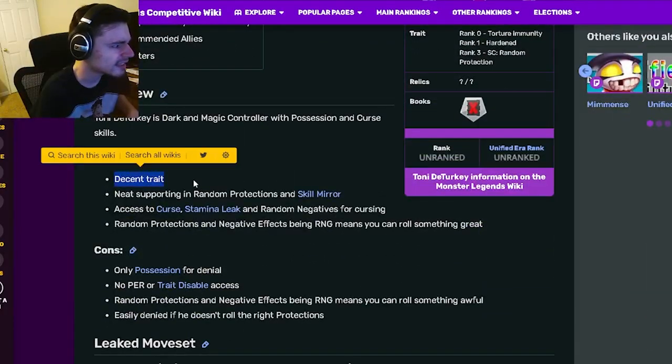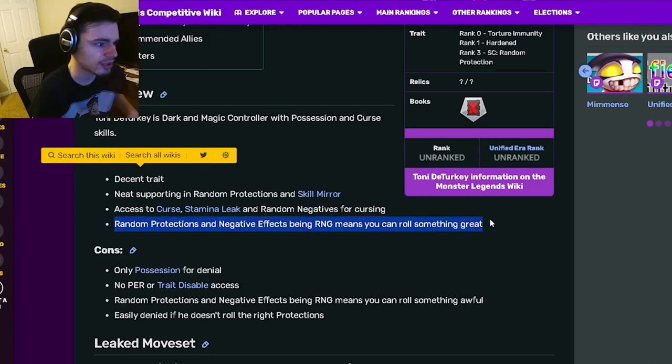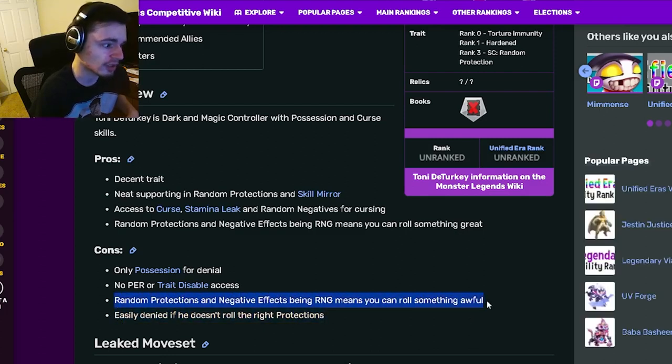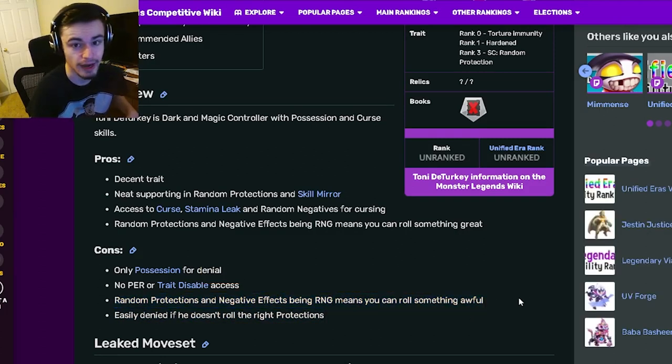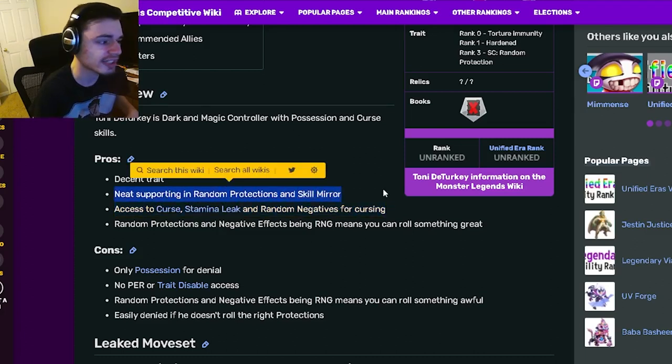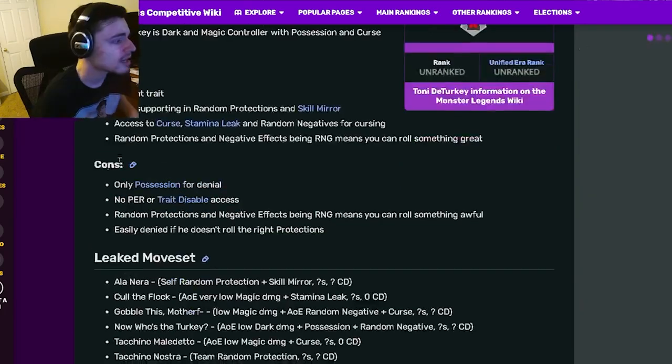So for the pros: he has decent traits, and Random Protection's negative effects being RNG means you can roll something great — though that is also a con, since you could get something really bad. He also has access to Curse and Stamina Leak with a random negative for cursing, and he has neat support in Random Protections and Skill Mirror, which are both really good.